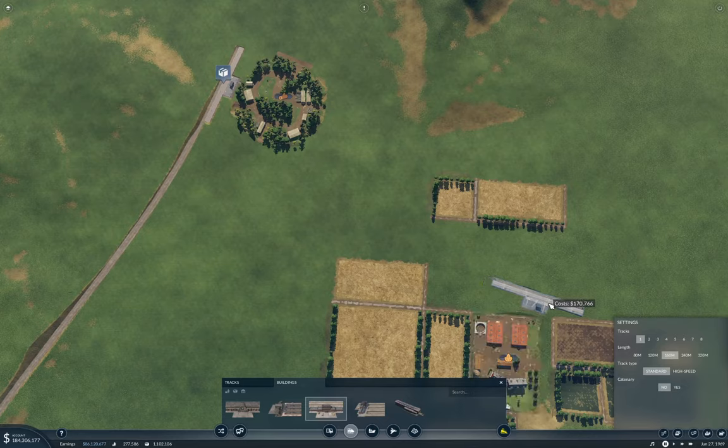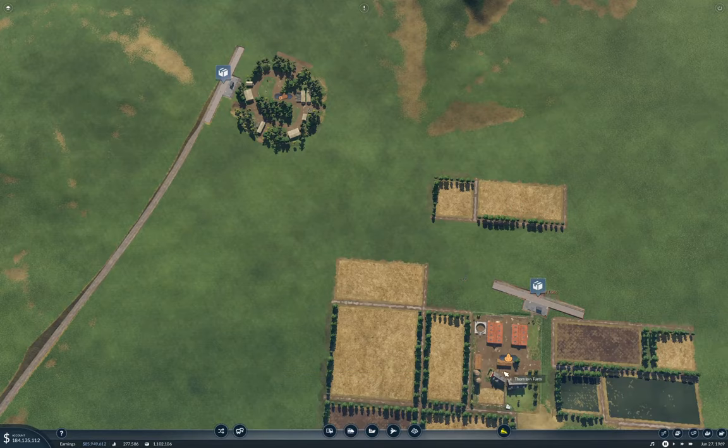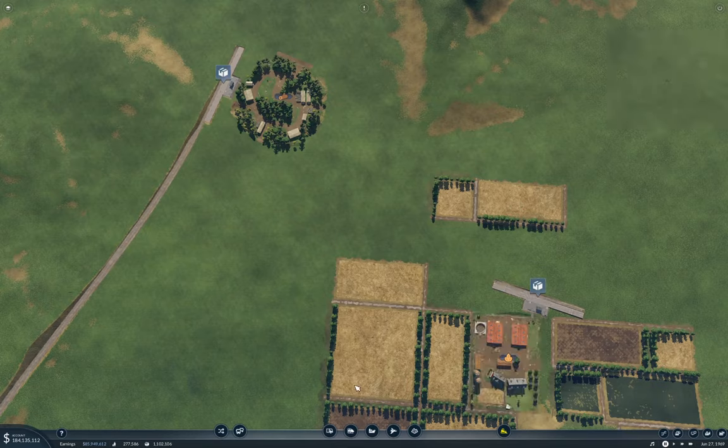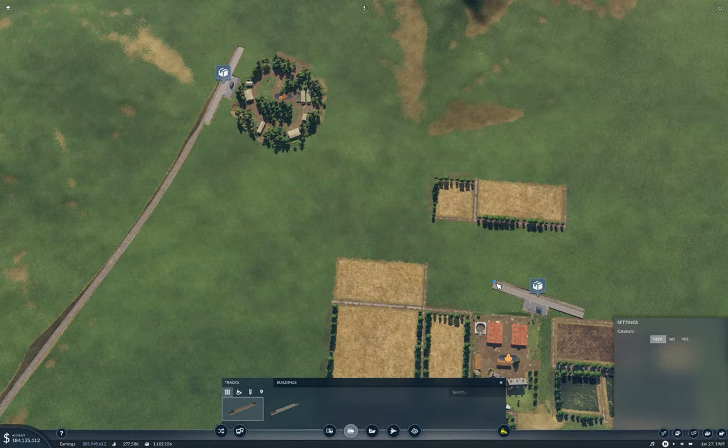I can angle in just about like that — and that's Thornton Farm. Then we need a track which can come out this way.